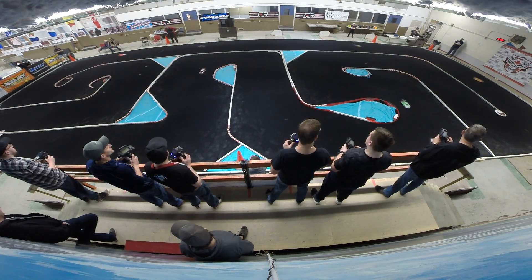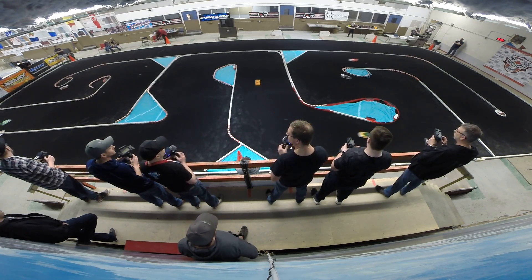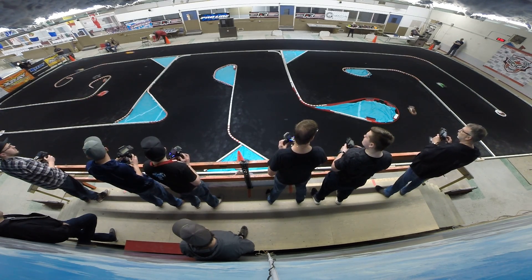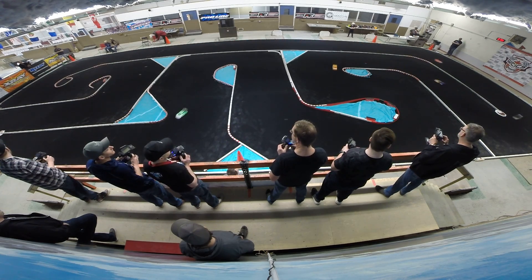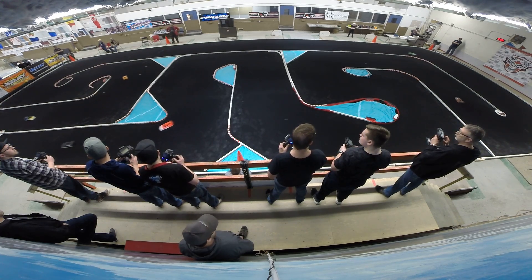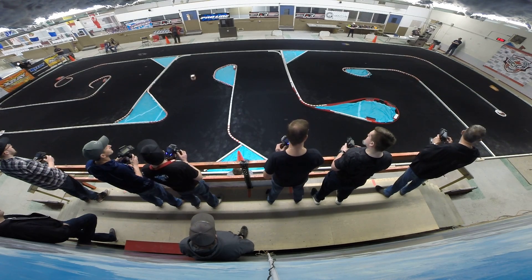That car is broke — notice the wheel all of a sudden disappeared for a sec. Brent going across the line right now in the white, green, black combination. Then followed by Rob McCaskill in the light orange X-ray, then Anthony in the three, and the black and green car in your four position.